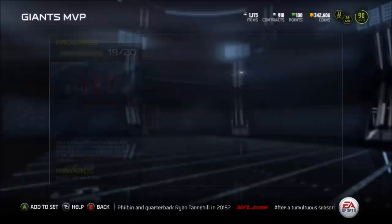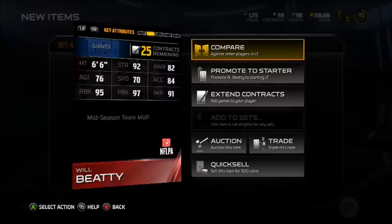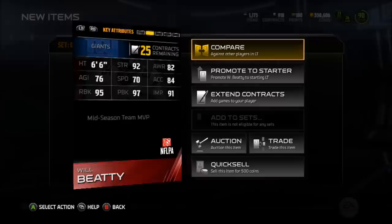We are pretty much done. We got the Earl Thomas — I just need to collect it. But here is the Will Beatty, left tackle, 93 overall. Let's check this guy out real quick: 92 strength, 84 acceleration, 97 pass block, 95 run block with 91 impact block — wow, that's pretty good. His awareness is kind of low. I think my first purchase in the game was actually Will Beatty. I love this guy's silver card; it had amazing attributes besides its awareness, and this upgrade is really great. Six foot six guy, really really good at run blocking and pass blocking.